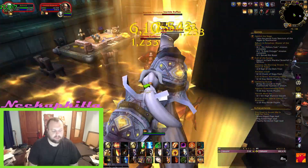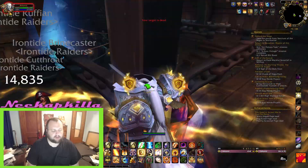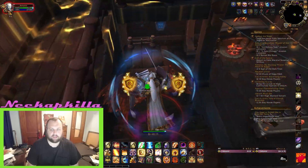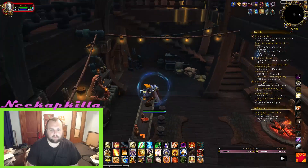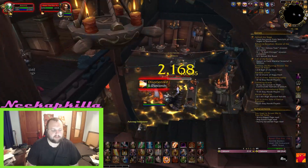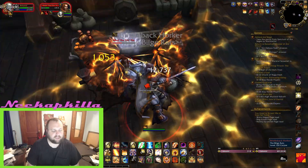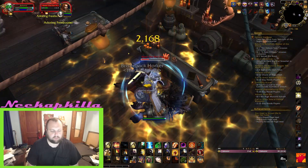First we're going to start at 73,84 here in Freehold, and there's going to be a book on the table in there. You will have to kill some mobs on the bottom floor unless you're a rogue or use some kind of tricks. It's just sitting on the table — you just click the book and you'll have that one.